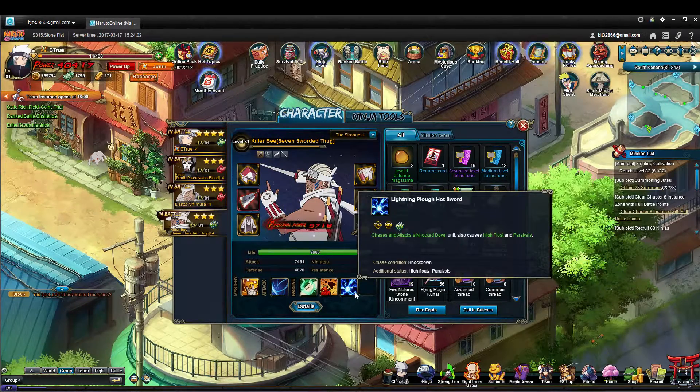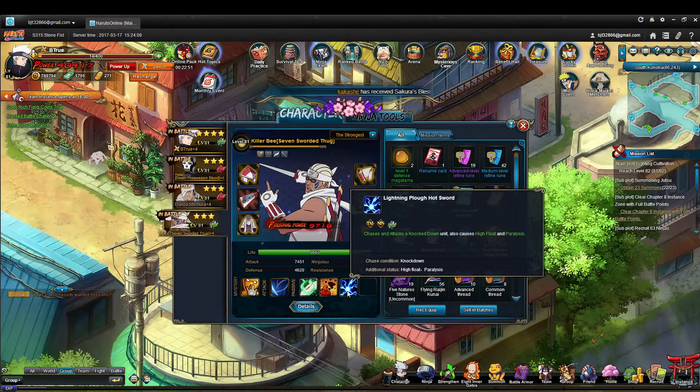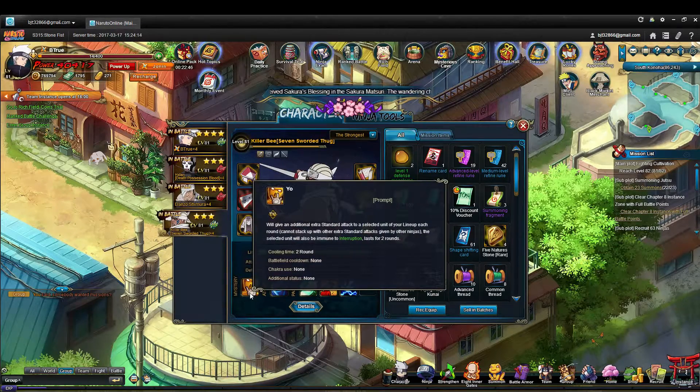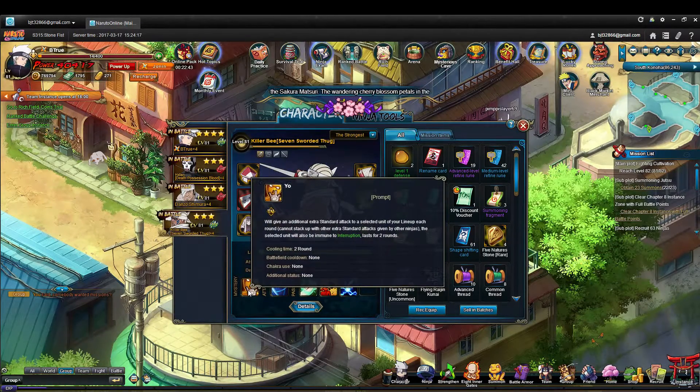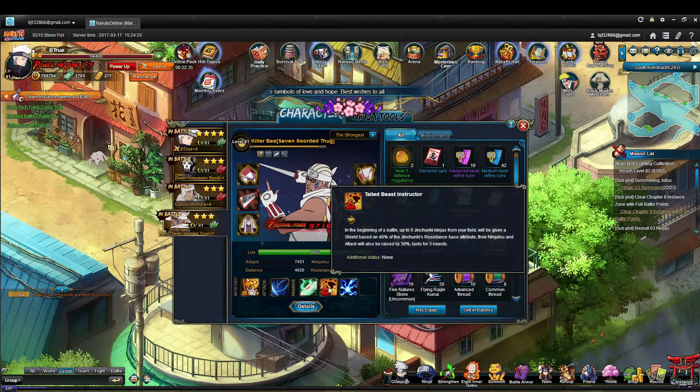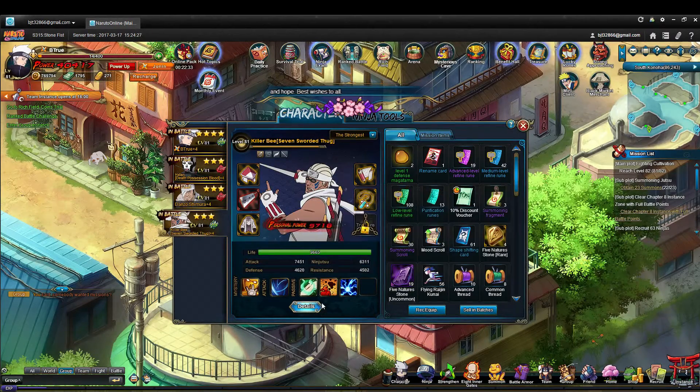His chase attacks knockdown, causes high float and paralysis — so he has a little bit of one-person crowd control, but not a lot. His main support role is giving that extra attack, so he's more of an attack support. He's not a support that's going to clear debuffs or heal anybody. He only shields Jinchuriki, so unless you've got Sage Naruto and Gaara, he's not really going to shield anybody else on your team.